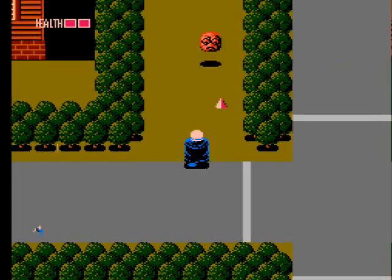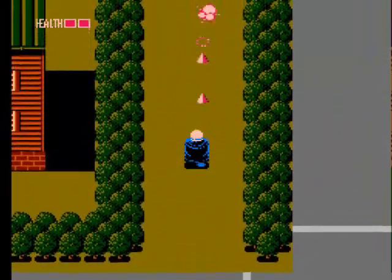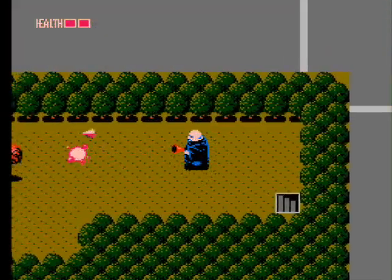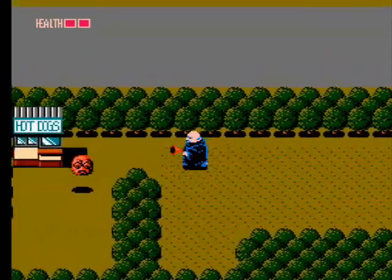There is a hot dog stand over to the left and another one further up, but watch out for the floating bug nests that look like faces. They'll do nothing on their own, but if you shoot one you'll piss off a swarm of flies, and if you get bit you won't lose health but you'll get hit with the same movement lag as the fireballs from the red frogs.